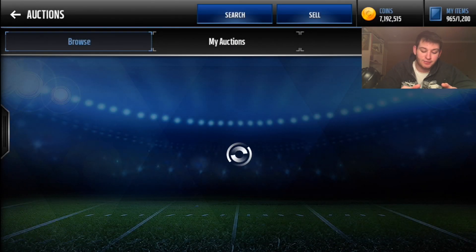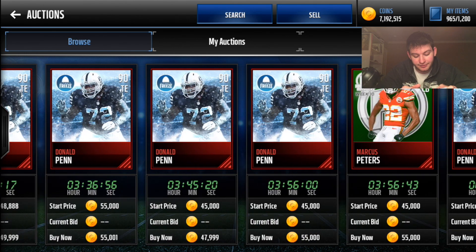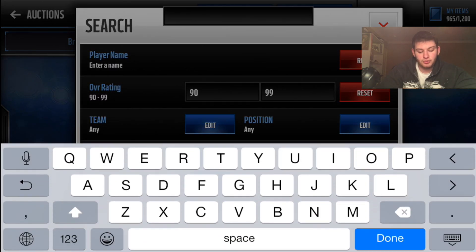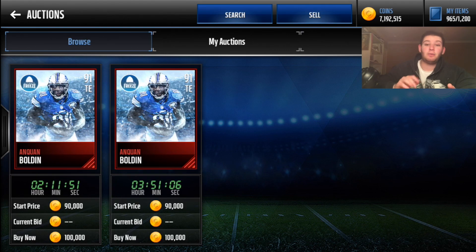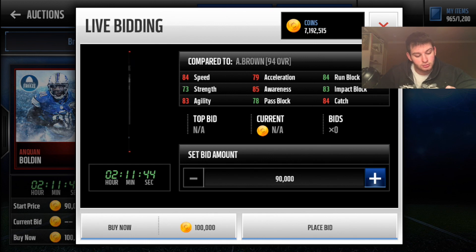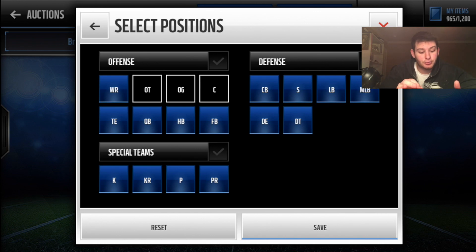If you can't afford those, pick up Donald Penn — around 50k. He's slow but look at his blocking: 86 run block, 90 pass block, which is amazing. If you prefer someone with speed and run block, Cam Boeser out of position has 84 speed, 84 run block, and 84 catching — very solid.